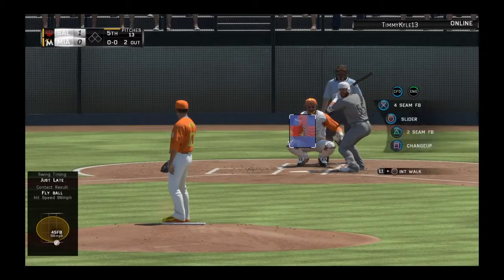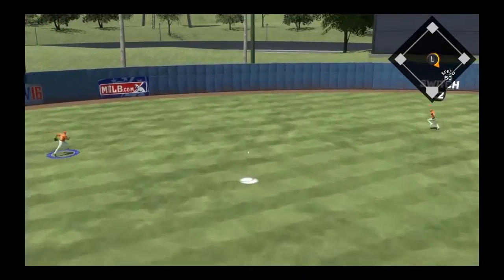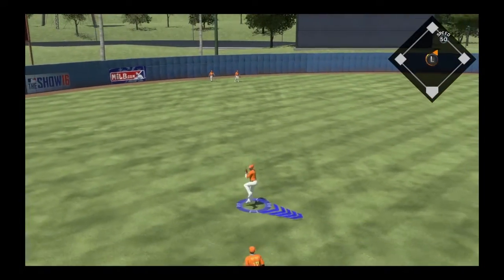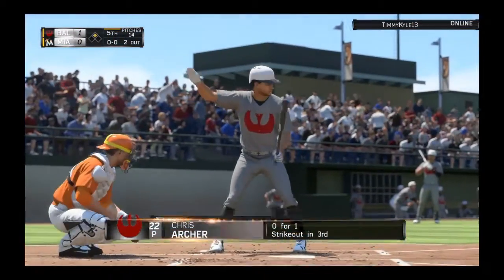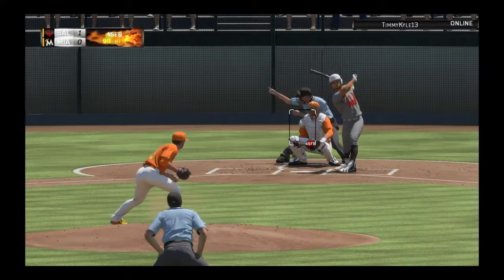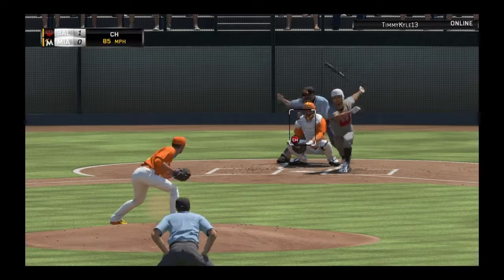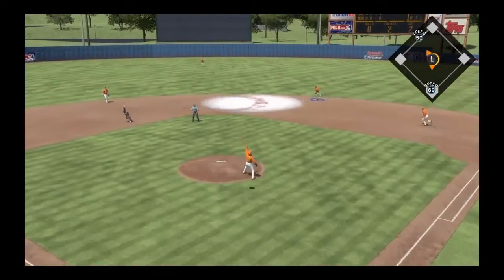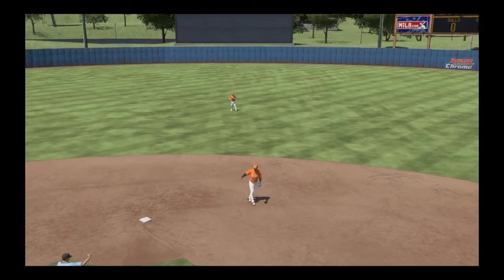Russell Martin is into the box — he was a strikeout victim in his first try. Swing, line drive — that's going to be trouble, that's going to be a double. Not in time and he's in there with a double. Chris Archer gets a chance to swing away with a chance to increase his lead. Strike one — no balls and a strike. It's 0-2 now, that's a fly ball — swing and a high pop-up. Number 17 settles under it near second, and that's the third out.